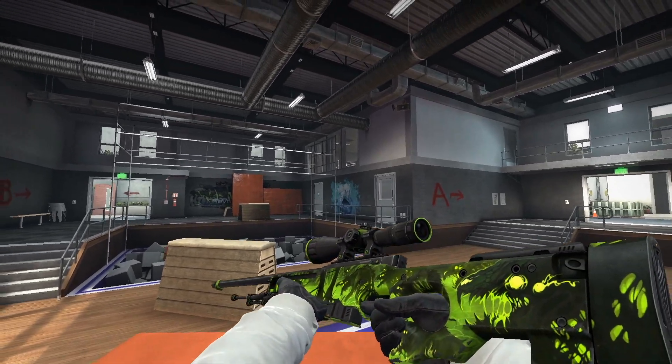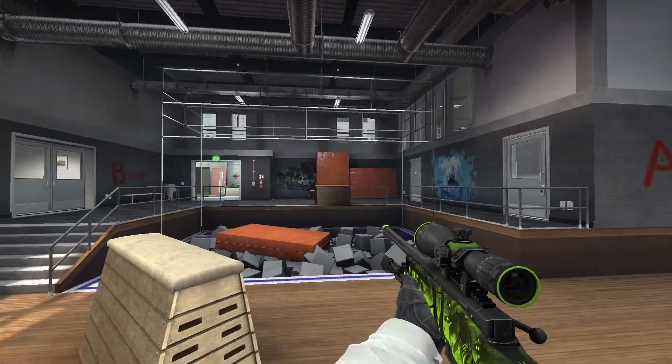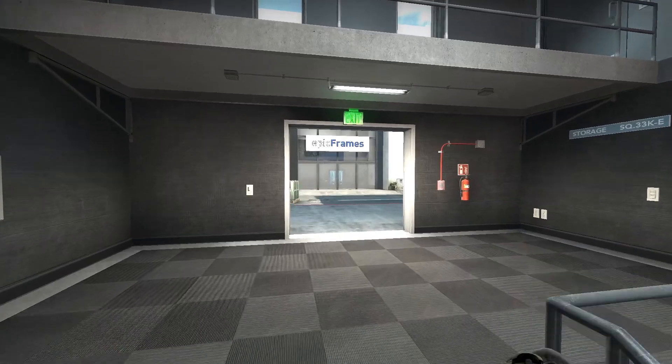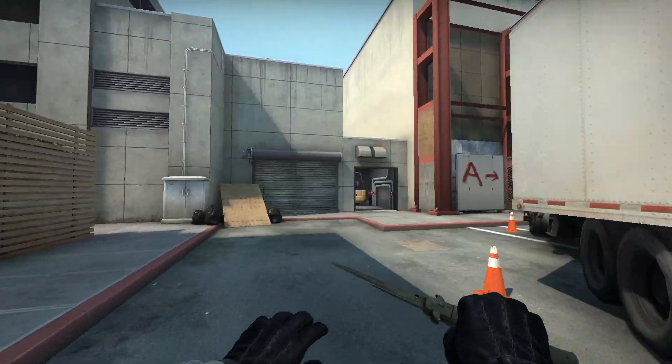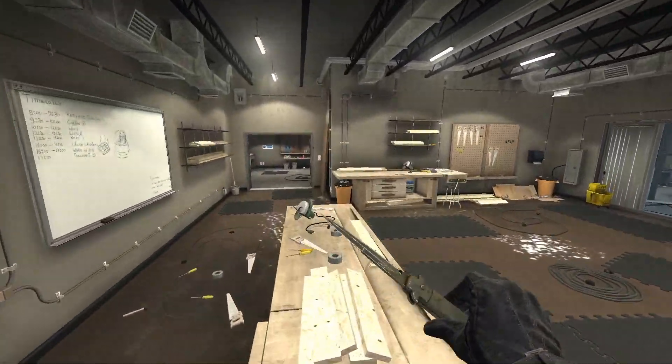What's going on guys, it's your boy Fano here, and in this CSGO video, I'm going to be showcasing the brand new AWP Containment Breach. I managed to get a hold of one in the field-tested condition, and I decided to show some gameplay for you guys — show you guys this new skin from the Shattered Web Collection, the all-new operation that just launched last night.